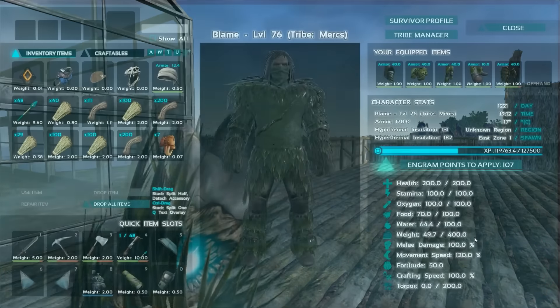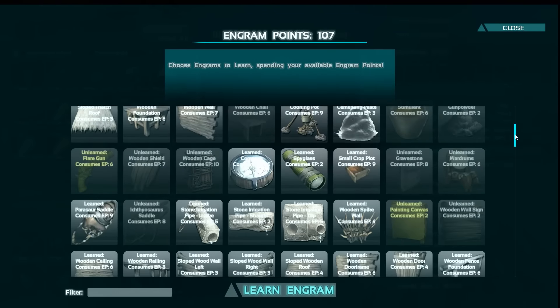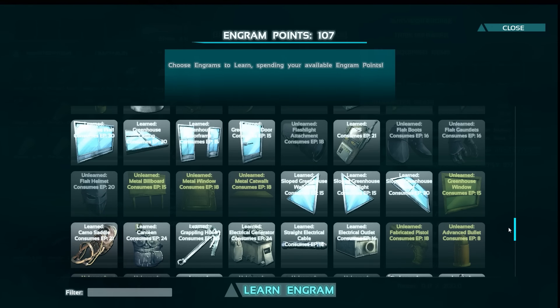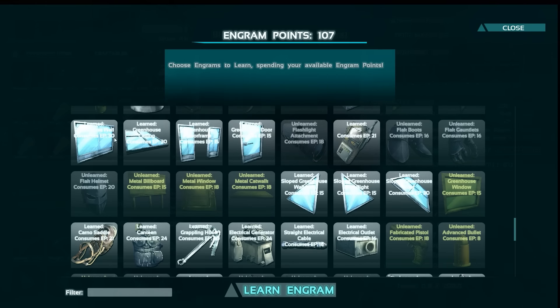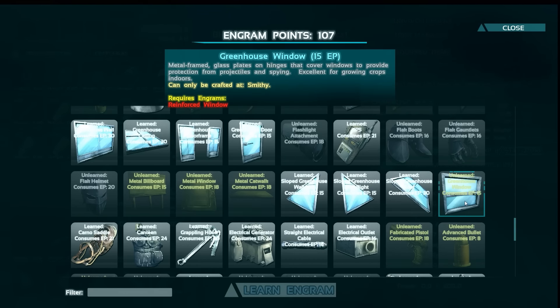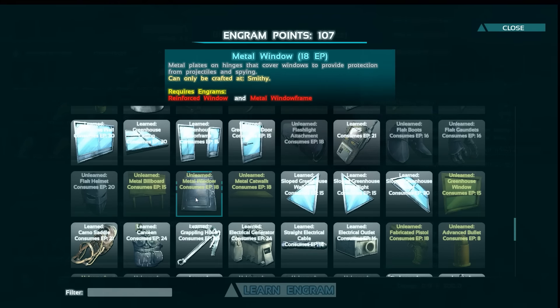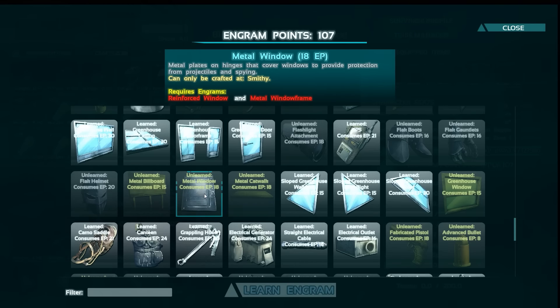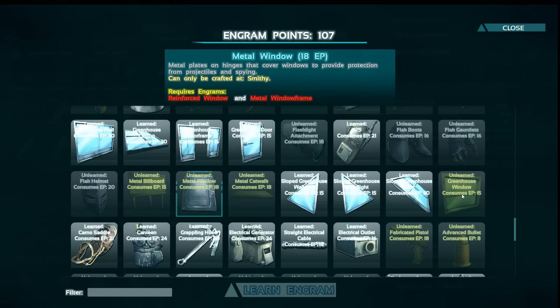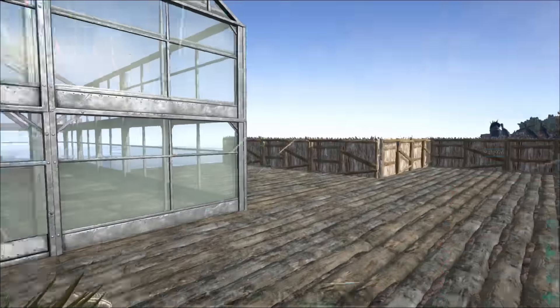Maybe you can put it inside other things. Let me look... going all the way down to the greenhouse stuff. Is there actually a greenhouse window? No, there isn't. So there is no wall that has the window thing in it. It looks like you're supposed to put the greenhouse glass as a replacement for the metal window or stone one — because it allows you to see out. It's actually a window whereas stone, wood, and metal ones are completely blocked. So you can see outside without having to open the window — that's kind of neat.